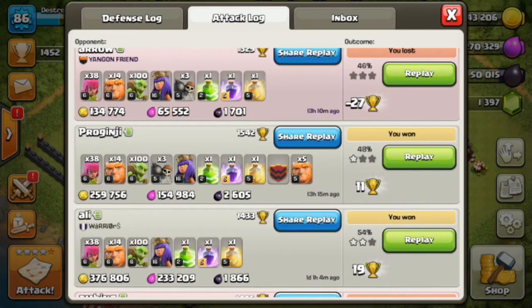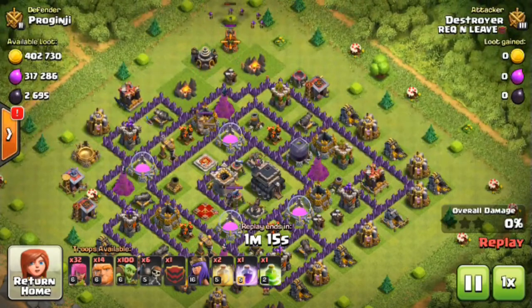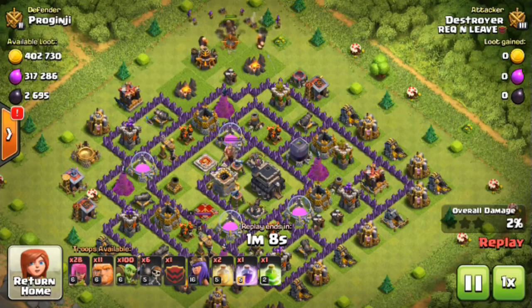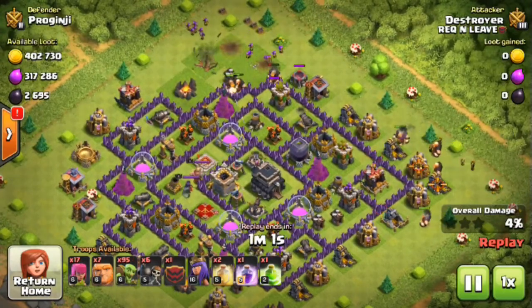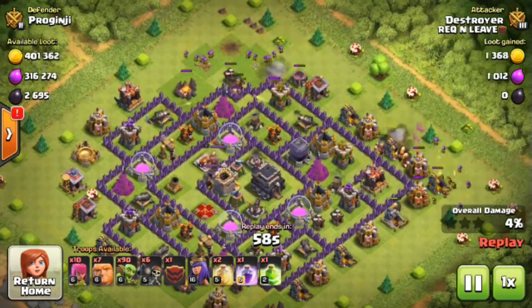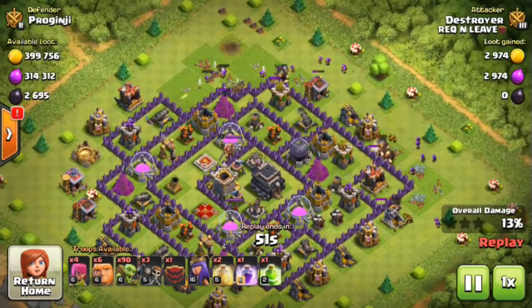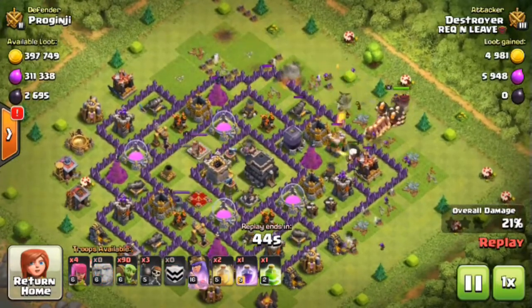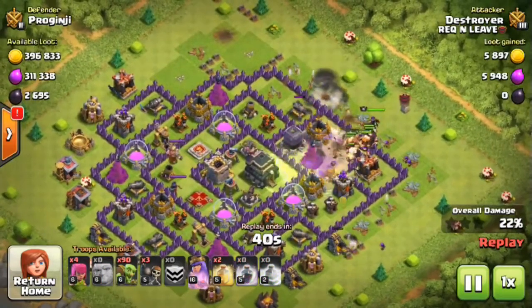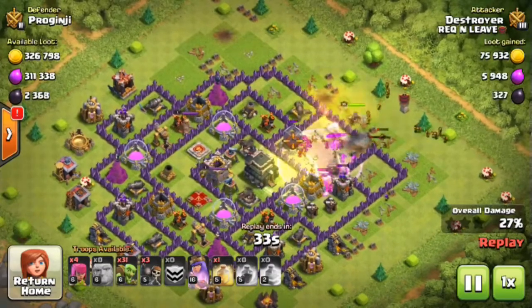The general premise of the attack is that you are going to come in. Typically what I do is 14 giants, 100 goblins, 32 archers, clan castle — you can either request giants, golem, PEKKA, anything that can tank to keep everything off of your goblins. Then you usually want about six wall breakers. The composition will vary — some people take additional giants, more wall breakers, or more goblins. One of the key things is to have level 6 goblins, because if you don't, the Town Hall 9 wizard towers and mortars can one-shot your goblins, making this strategy null and void.